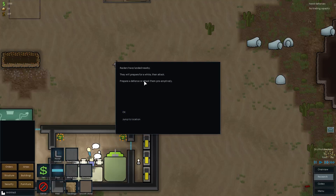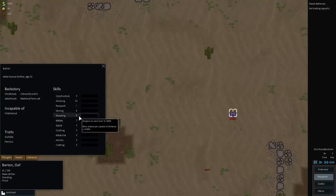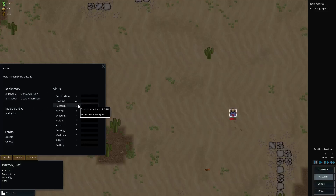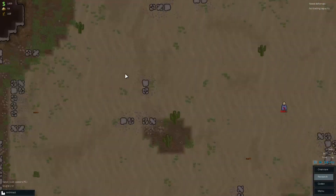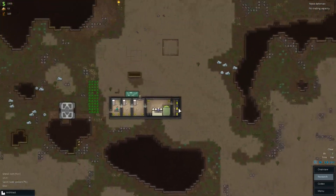Raiders have landed nearby. They will prepare for a while, then attack. Prepare a defense or attack them preemptively. Just one — Barton. His shooting skill is 5, his hand-to-hand is 7. He is a medieval farm oaf and an herb world urchin, and incapable of intellectuals so he can't do research. He's gullible and famous, but traits don't do anything yet. I could send Zeebo after this guy — he is already injured. I think I am going to attack him preemptively.